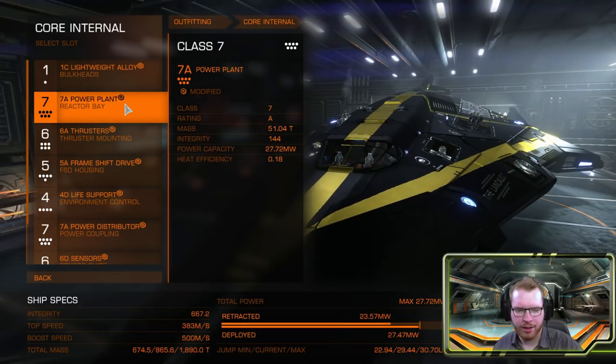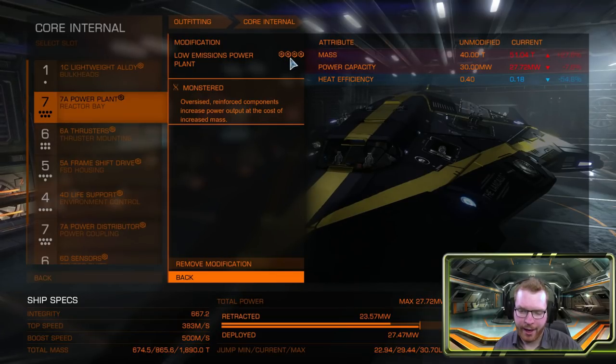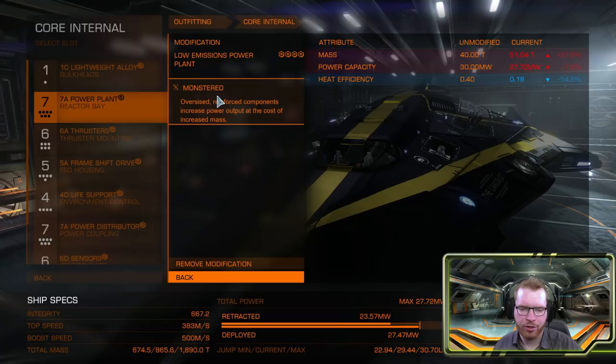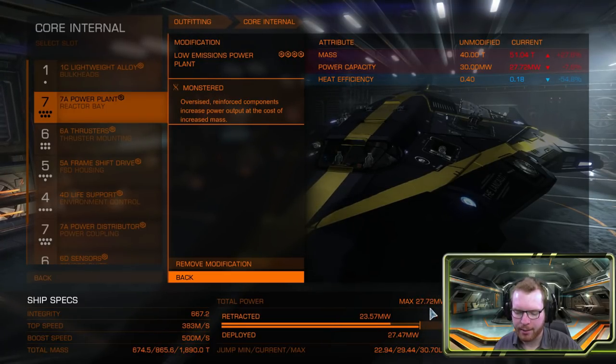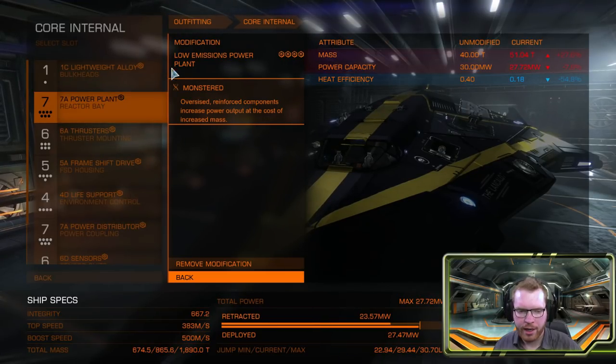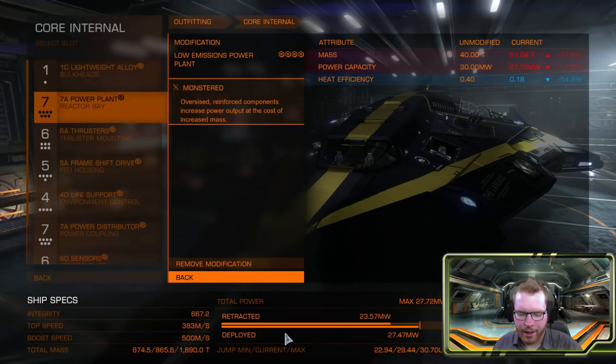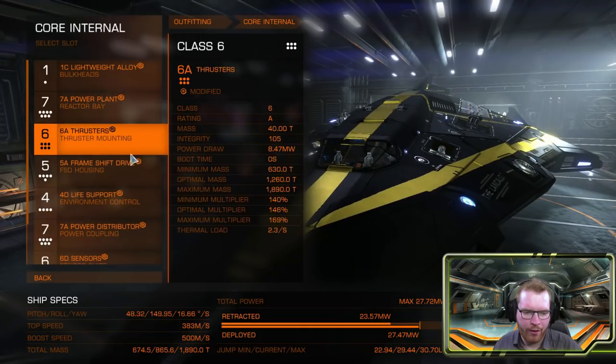The power plant is a little interesting because I had quite a few options. I ended up keeping the 7A power plant modified with Grade 4 Low Emission and Monstered, which gives me just enough power to keep the ship flying and deploy my weapons. The reason I do this is to try and keep the ship cold — my current heat efficiency is very good. If you wanted more jump range, you could downgrade the power plant to maybe a 6 or 5, then go Overcharged and Monstered there, and maybe Thermal Spread as well. That's a balancing act, so you have a little bit of an option on the power plant.